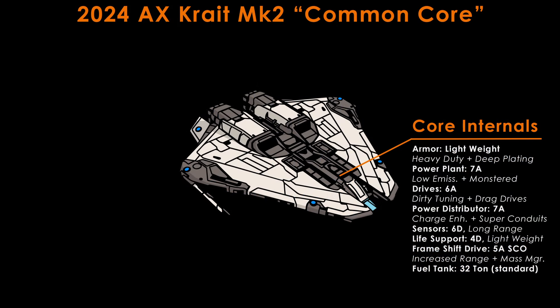Let's start with the core internals. Please note that for this reference build, all engineering is meant to be grade 5 unless otherwise noted. We do have a low investment build for you later. The common core runs lightweight armour with heavy duty engineering and the deep plating experimental. Military grade armour can be used to trade some speed for some hull, but since this build already has over 2,500 hull hit points, it's generally not worth the trade, and this would also increase the rebuy cost of the ship.